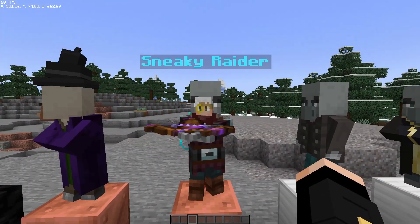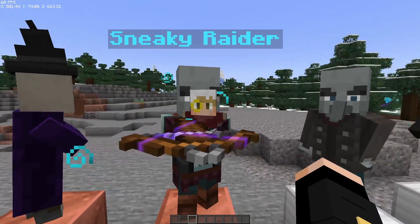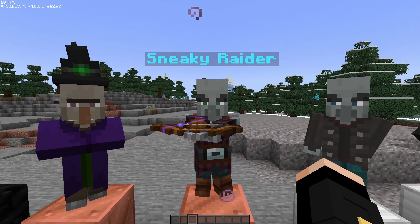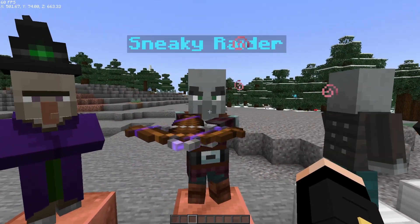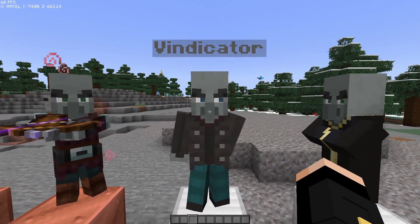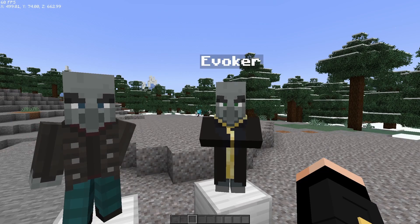Next is the sneaky raider. What's special about him is that if you kill him, he's holding a totem, so he will trigger the totem first. He also has a quicker reload time — I think he's got Quick Charge V or something — so he shoots faster, basically an upgrade for the pillager. Next tier: the vindicator with heavy damage output, and same with the evoker. In the admin room you can disable or enable the vexes and evoker fangs — default is vexes off and fangs on.